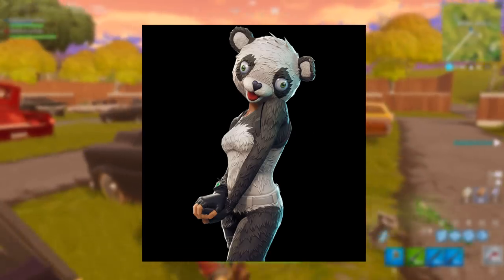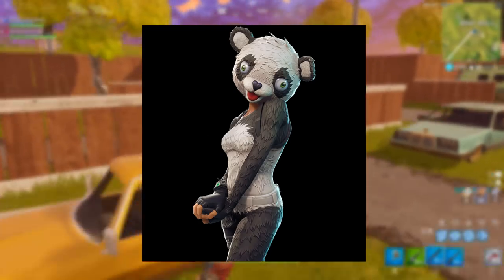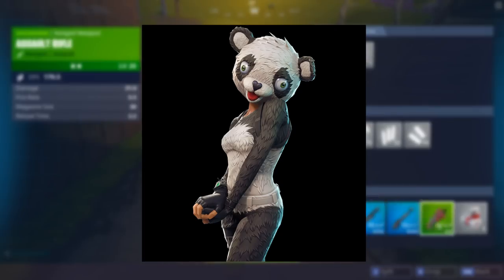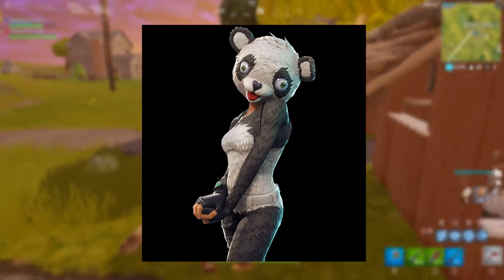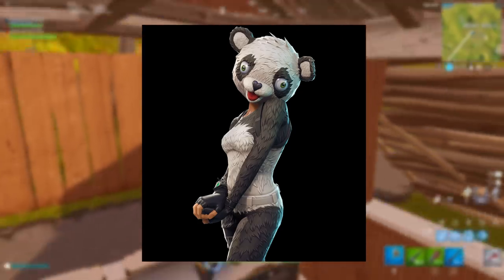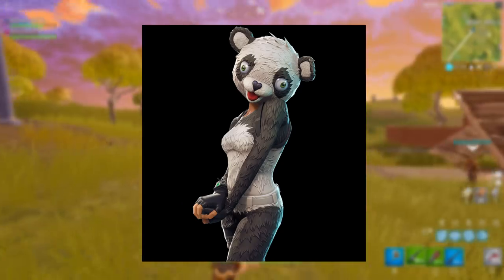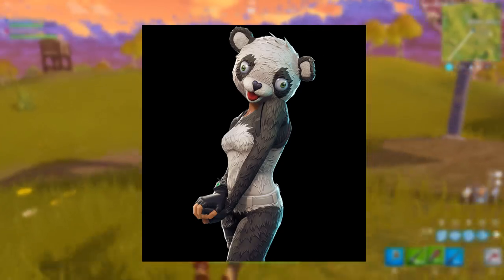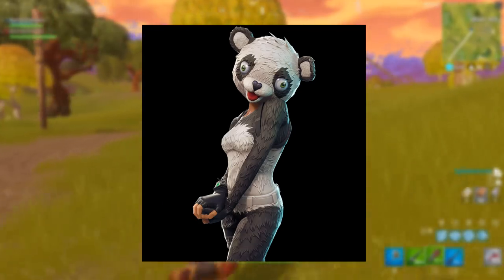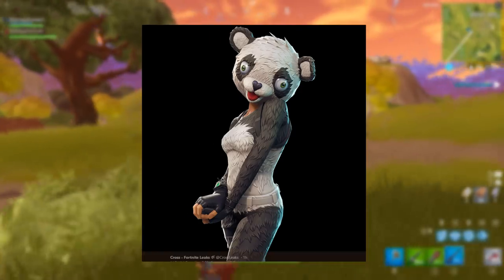Next we're moving on to the Panda Team Leader, which is going to be a gold or orangey variant. I don't necessarily know if I'm going to buy this one, because I have the Cuddle Team Leader and I hardly ever use it — the head is just too big and it annoys me. A lot of people have been hyped about this one, but I'm definitely not going to be buying it.